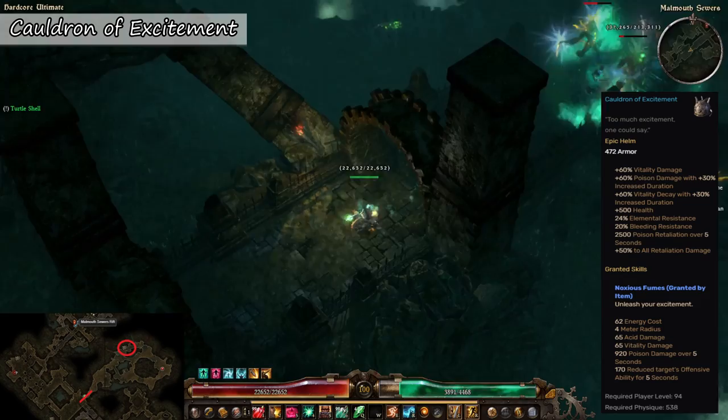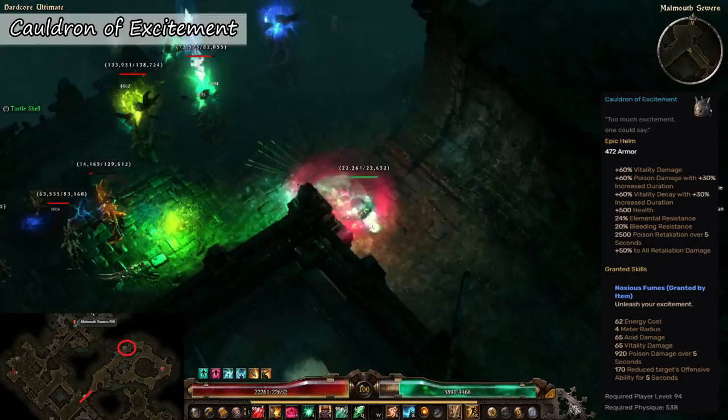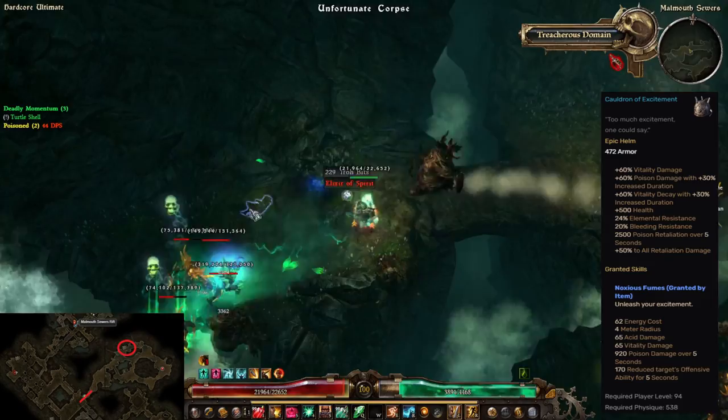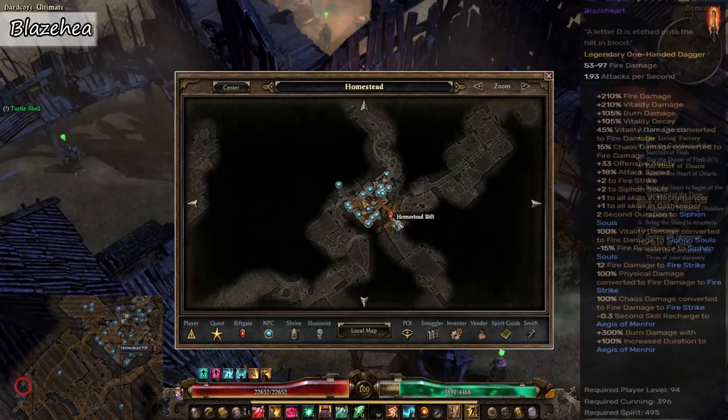Another item is Cauldron of Excitement, which is an epic head armor. It also has three different level versions: one for 50, 75, and 94, and is found on Normal, Elite, and Ultimate difficulty. It can be found in the unfortunate corpse located in the Malmouth Sewers, and you will also need three dynamite to be able to enter the area where the corpse is.